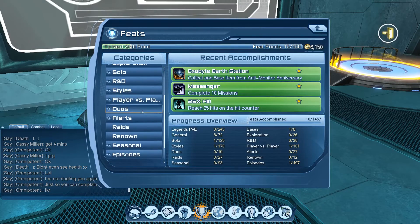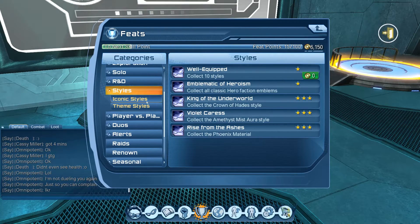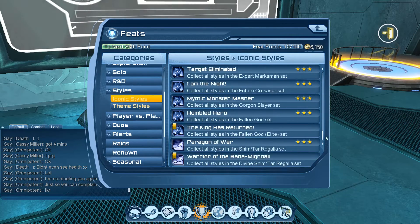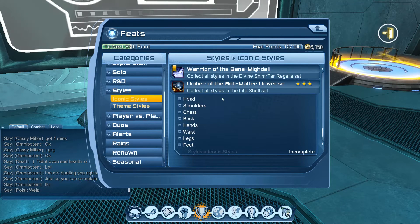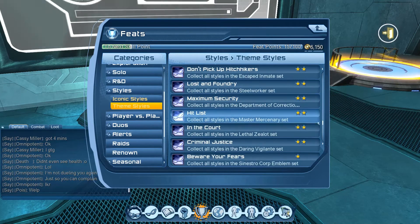Next, in the styles section under iconic styles, scrolling all the way down, we have the Unifier of the Anti-Matter Universe — collect all styles in the Life Shell set, which is your vendor gear styles. You have to collect all of them and you'll get a nice 50-point feat.